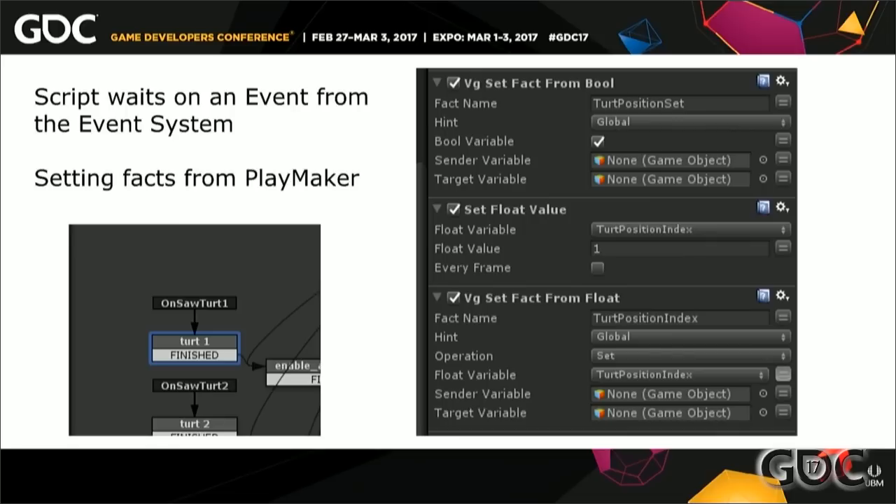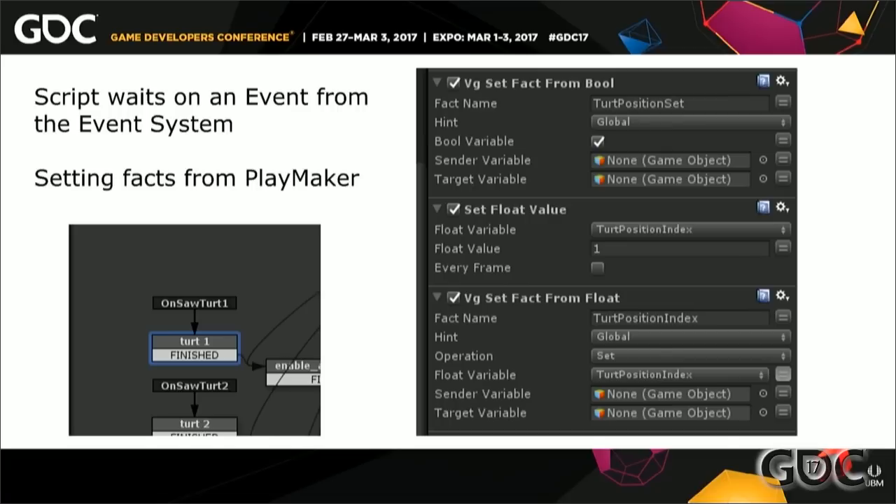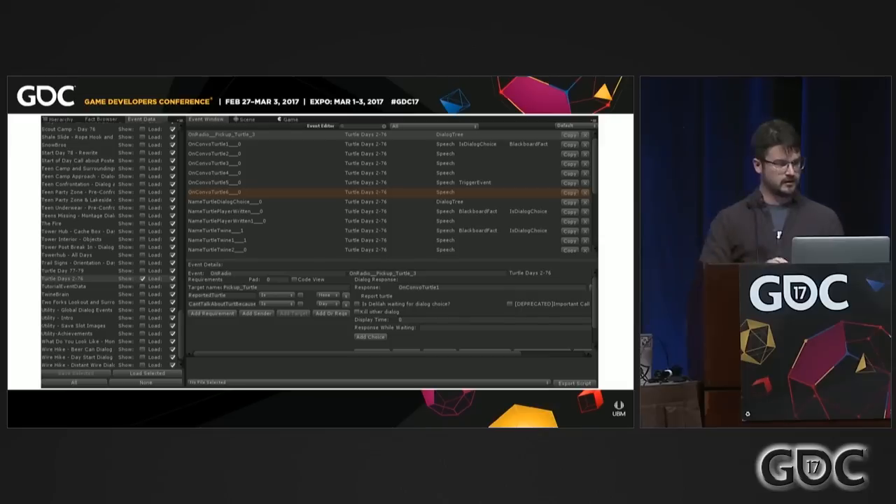Once that state got entered, it would interact with our Blackboard. We exposed all of our level designer tools to the event system and the Blackboard system, and created special Playmaker actions to read and write facts from any Blackboard. This is a screenshot of our actual event editor, all made in IMGUI — the built-in Unity UI system — plugged right into the runtime. There's a big list of event lists grouped by conversation or category, a list of events inside each list showing the event name and number of requirements and response types, and underneath is where we do the hard work of editing: a list of requirements and responses, done with custom drawers.